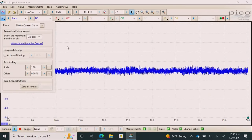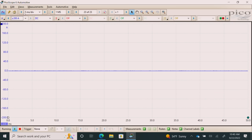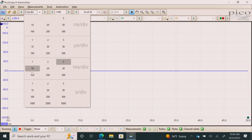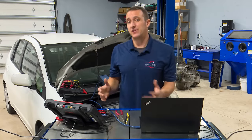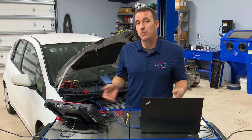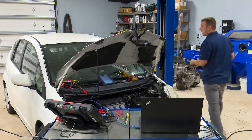We're opening up our Pico software and making sure you tell it that you're using that amp clamp. We're in 200 amp mode — I'm going to go to full plus and minus 200. I like to grab a lot of time on relative compression tests, so we're going to one second per division. I like to set a trigger so I don't have to start and stop it. And remember, before we do this relative compression test, we have to disable something on the motor — otherwise it'll start and we won't get a reading. I'm going to pull the injector fuse.